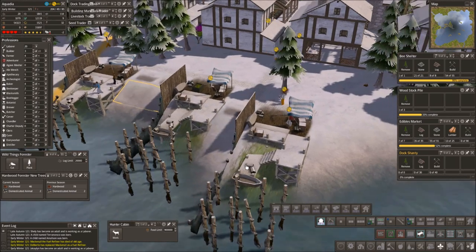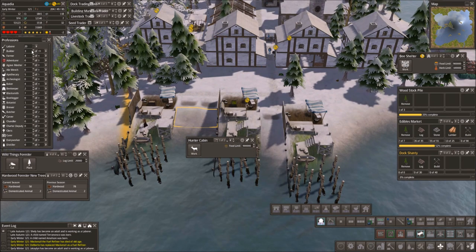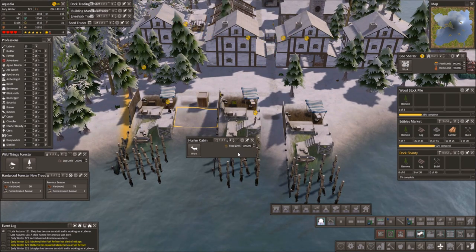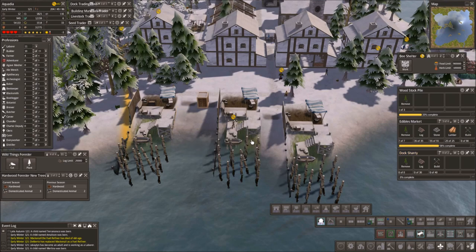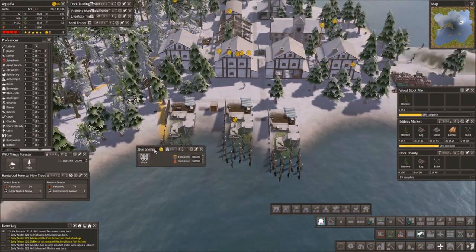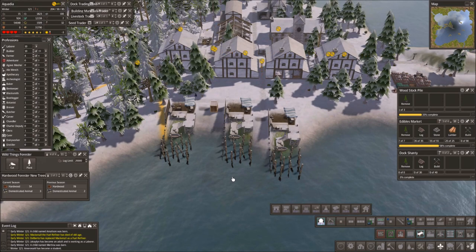I'm going to go after you. Oh, a hunter cabin — oh, look at all those labors we have now. Wow. Food is still going down. You can only have two people working there, but okay — better than nothing. Bee shelter — you can have one person working there. Oh, the bulls market is getting built.